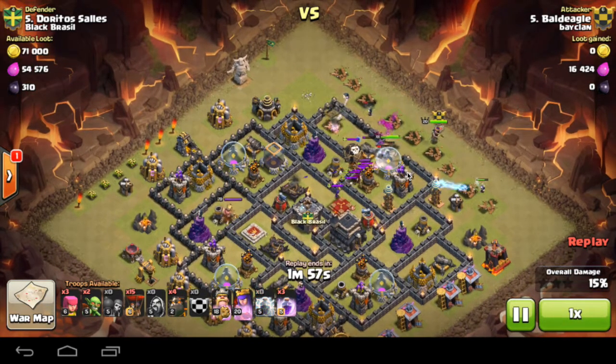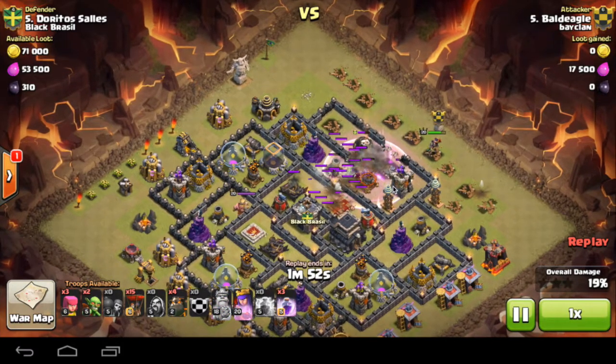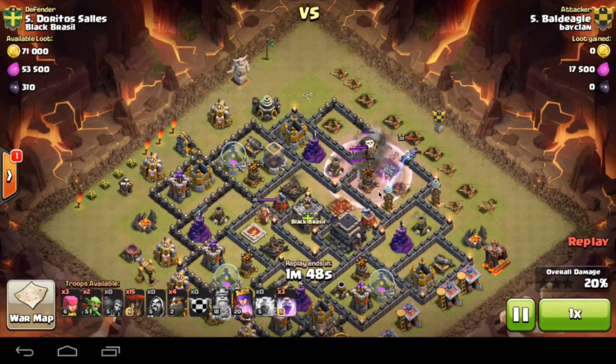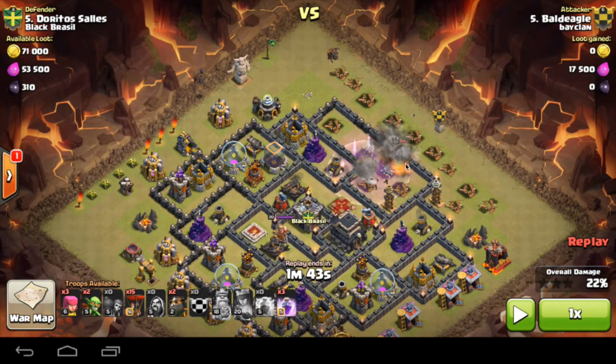The king goes towards the center behind the golems but does get injured — the king usually dies pretty quickly here. The enemy queen has already been destroyed and the clan castle troops have almost been destroyed as well.